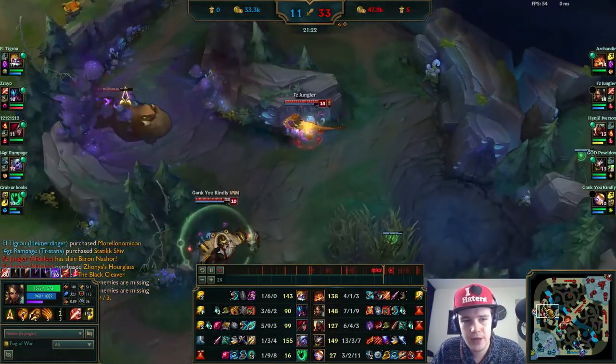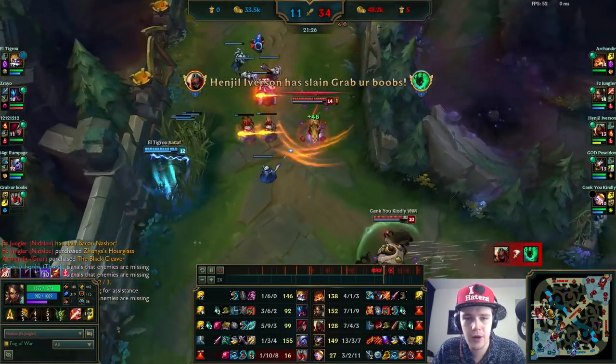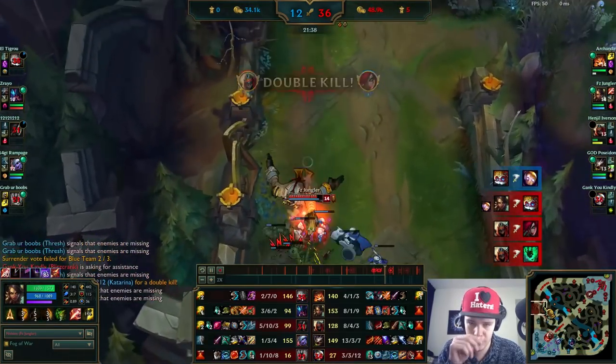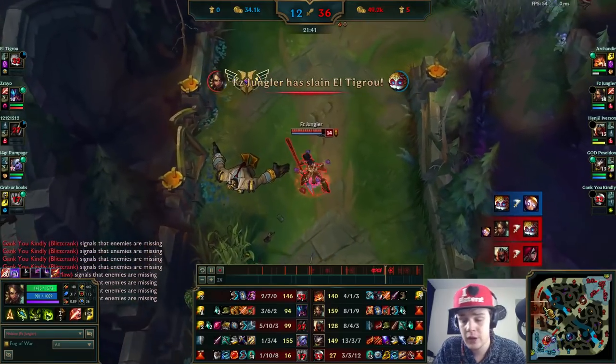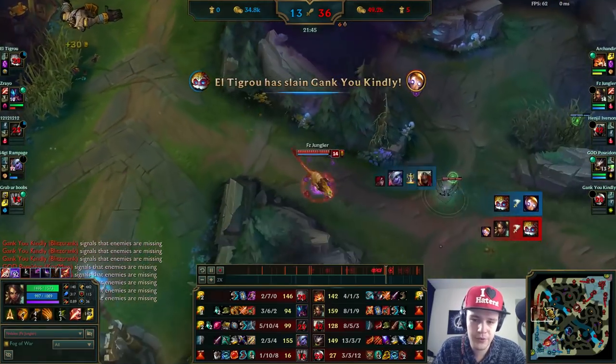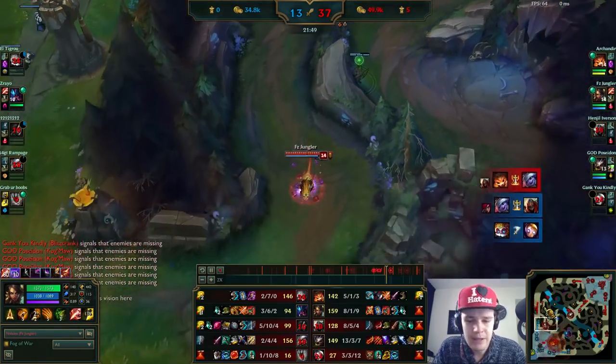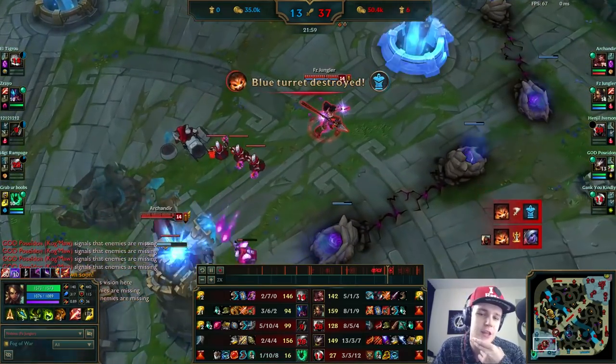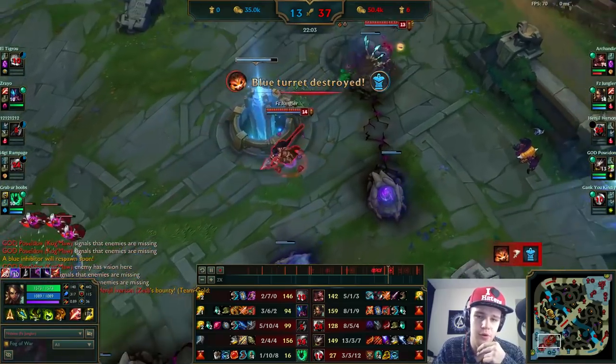Right here I complete my Zhonya's Hourglass. That's pretty much the moment in time where as Nidalee you can literally just walk into the enemy team, go for it, just one-shot anyone, and then press Zhonya's to save yourself and get back out. Hoping your team follows up — that's the item you need to be able to make plays. As soon as you land that spear you can flash W in and just go for it.